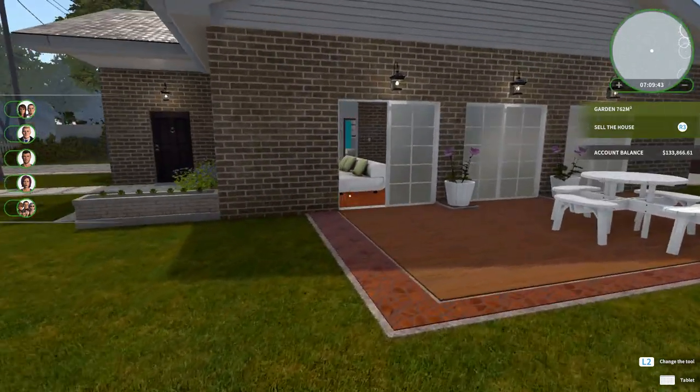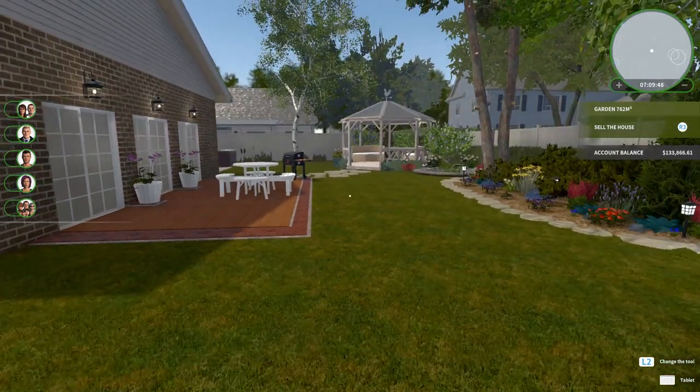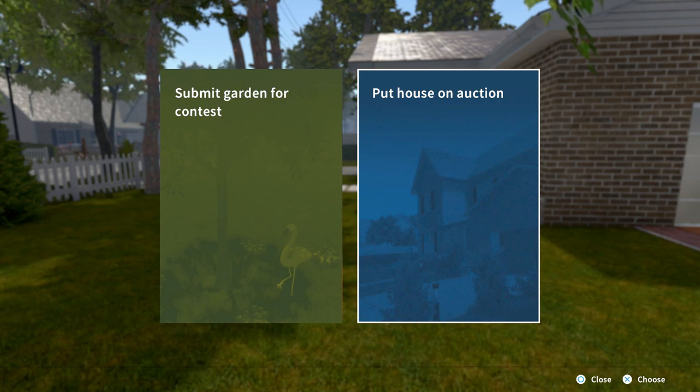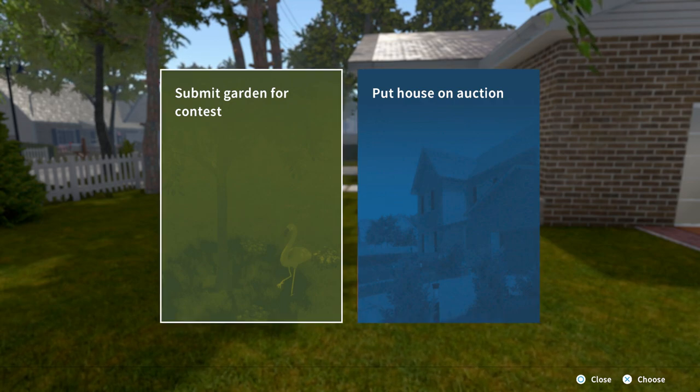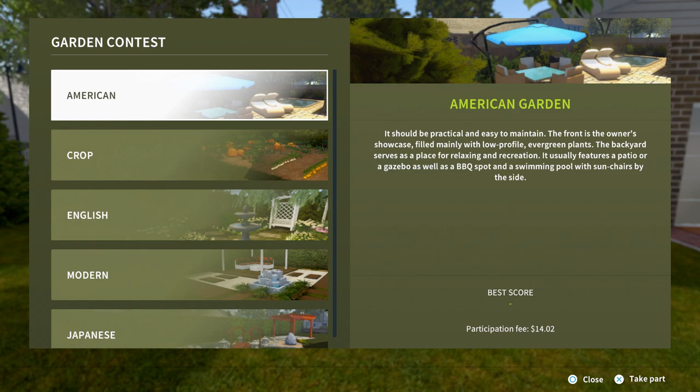Sell the bitch. I loved you. Enjoyed working on you. Oh — you can put it in for a garden contest! I wonder what happens if you do that. Click on it. All right, so you've got to pick. Oh, there's a participation fee, but it's pretty cheap. So with the American garden, it should be practical and easy to maintain.